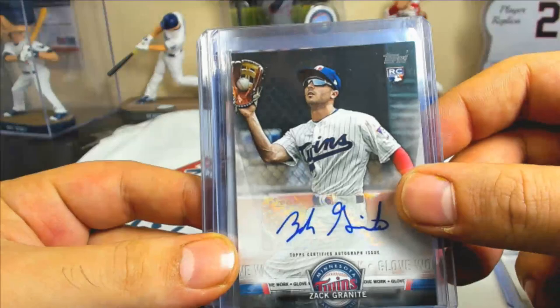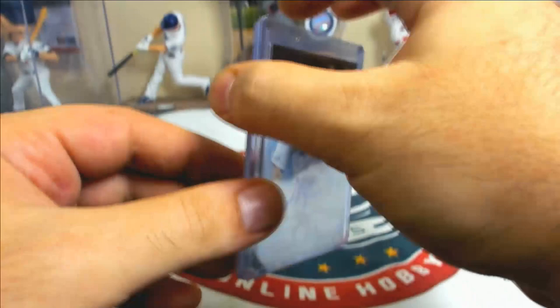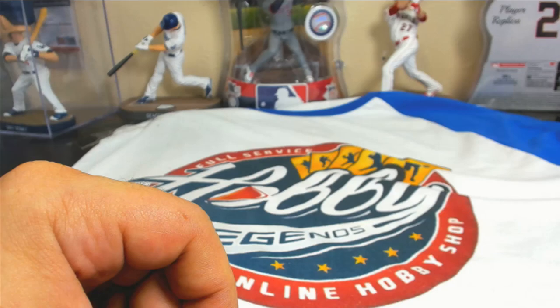Rookie insert autos: JP Crawford, Austin Haise, and Anthony Santander. Veteran autos: Chris Taylor Glove Work auto and Matt Chapman Glove Work auto as well.